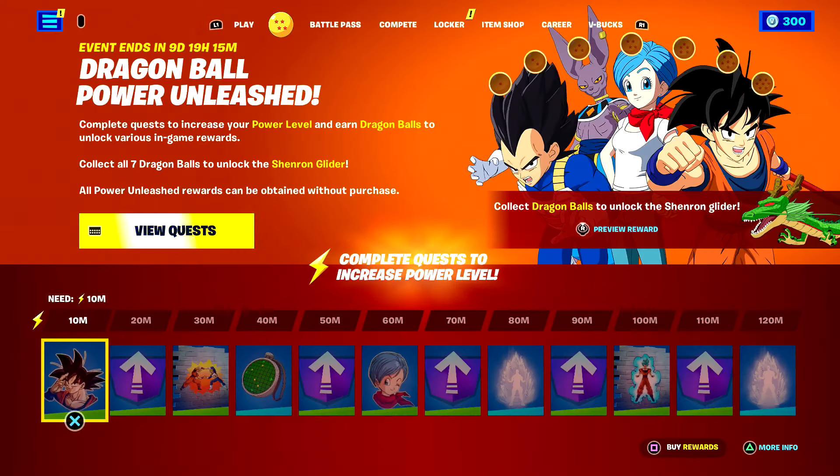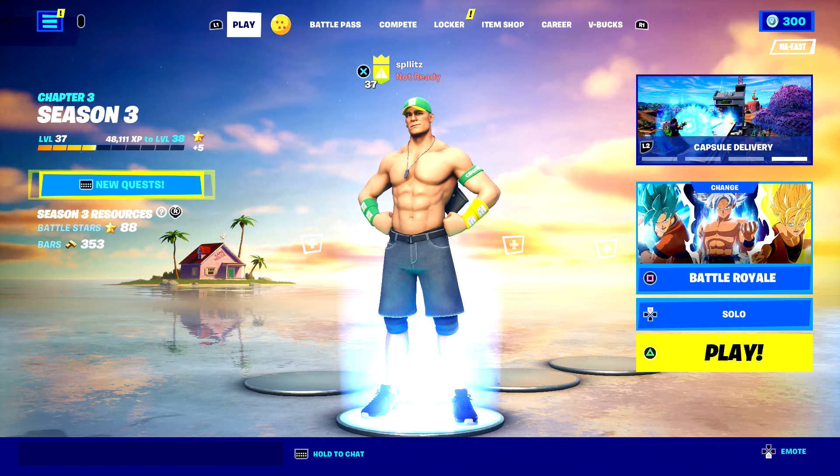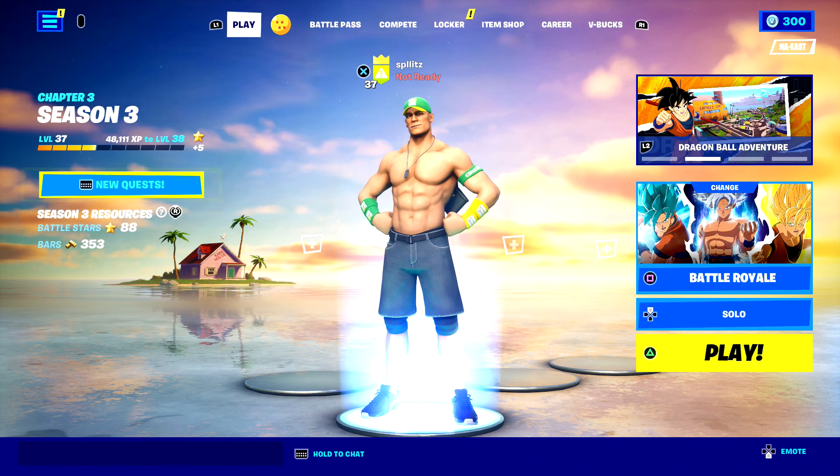So you'll notice the tabs right here — you won't be able to find Save the World anywhere. There's no option to play it. If you go to your settings, it's not there either. This is why you searched up this video, because Save the World on Fortnite is pretty hidden.